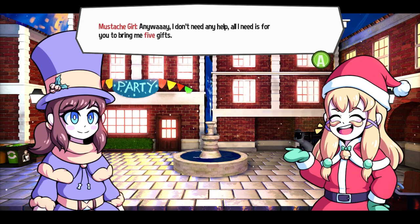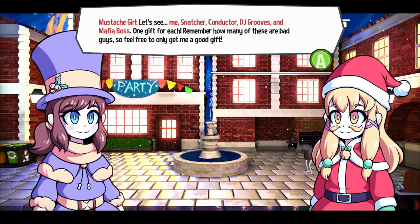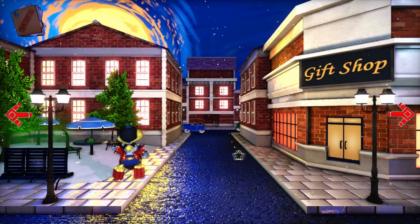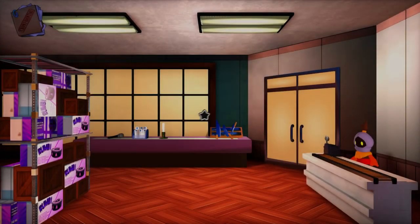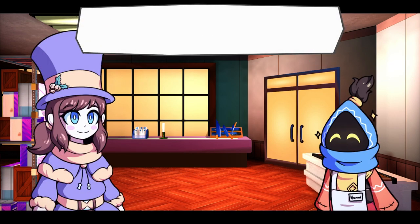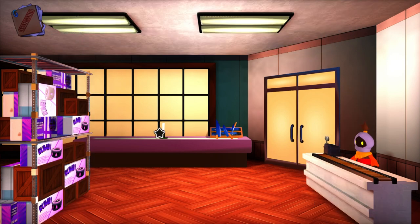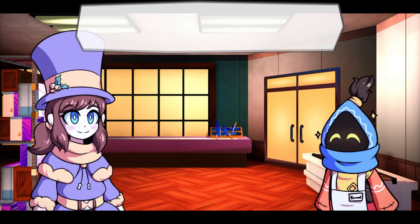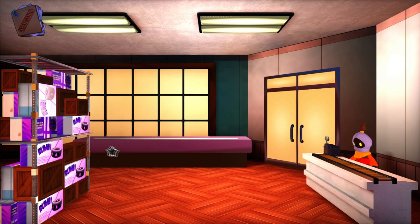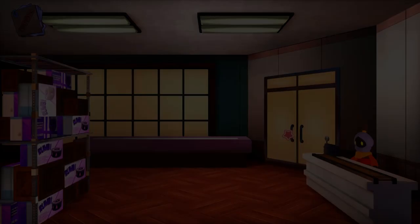'I think it's pretty silly — bad guys shouldn't take Santa's place. That defeats the purpose of Santa's job, but whatever. You're with me, right? You'll get coal for the bad guys and show them who's boss. Anyway, I don't need help — all I need is for you to bring me five gifts.' Okay, let's see — me, Snatcher, Conductor, DJ Groves, Mafia Boss. One gift for each. Microphone for DJ Grooves. Travel tickets. A candle. And a kitchen knife set. And a Roomba. Okay, we bought all the gifts.